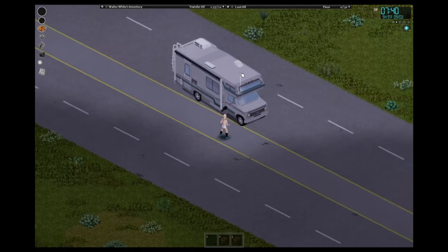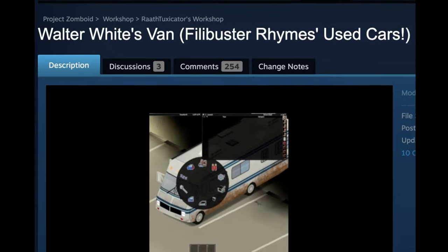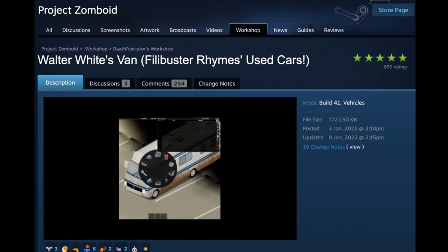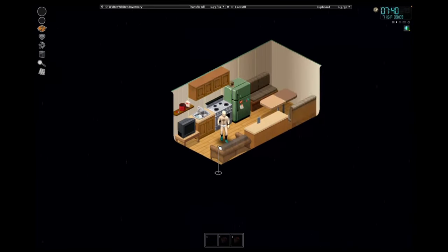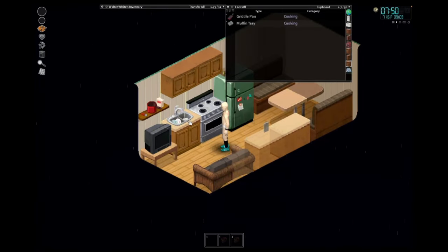We do just have a generic RV — I wanted to spawn in with the Walter White RV, but there's a mod error so we've had to settle for this. Let's have a quick look inside. As you can see, there's nothing really special on the inside of the RV — there's no meth lab, but I'm sure we can do something about that.